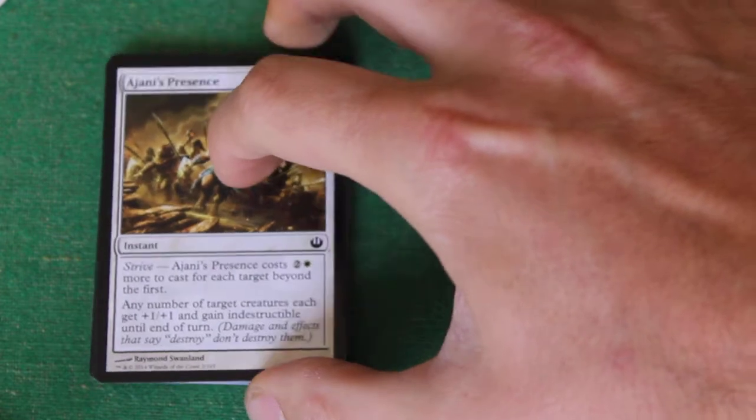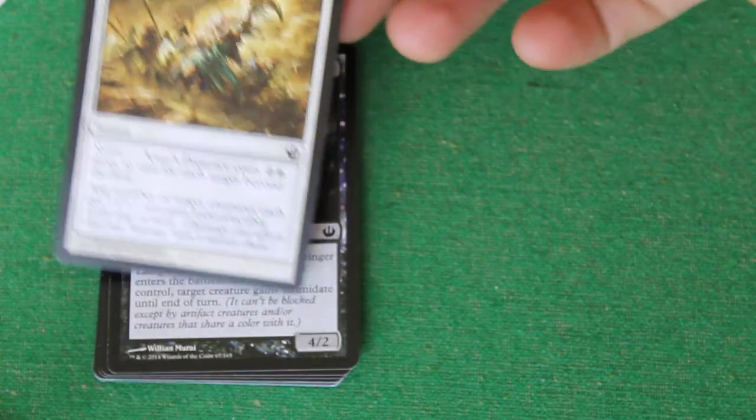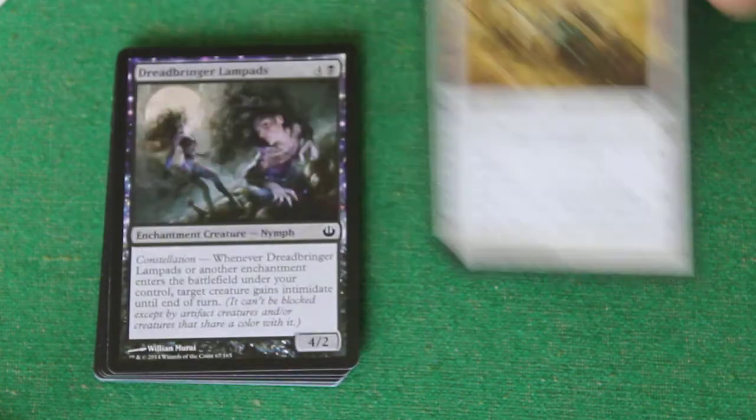First card is Johnny's Presence. One drop, instant, Strive. Johnny's Presence costs two and a white more to cast for each target beyond the first. Any number of target creatures get plus one, plus one and gain Indestructible until the end of turn. Awesome, love this card. Great in draft. Haven't seen it played in standard yet, but loving it.